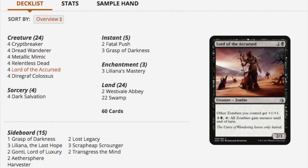The large majority of your cards — even some of your pricier cards like Fatal Push, Grasp of Darkness, and Lord of the Accursed — are uncommon and relatively easy to get, especially if you bought a box of Amonkhet. You should at least have a few copies that you can trade into.